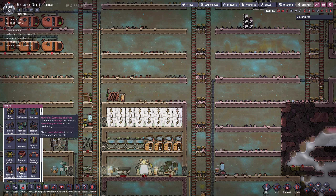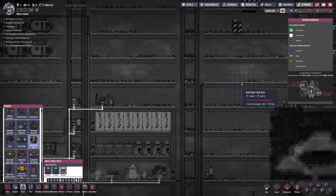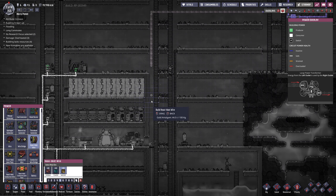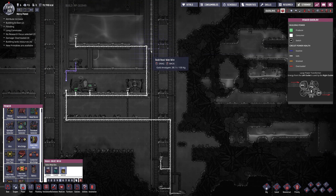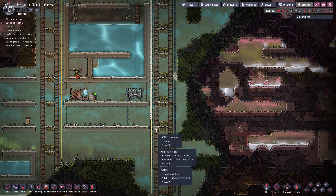Let's just bring the heavy watt wire to here. So this goes all the way to here. I can't build it through this, so I'm just gonna have it go down all of this. Okay, so build that.